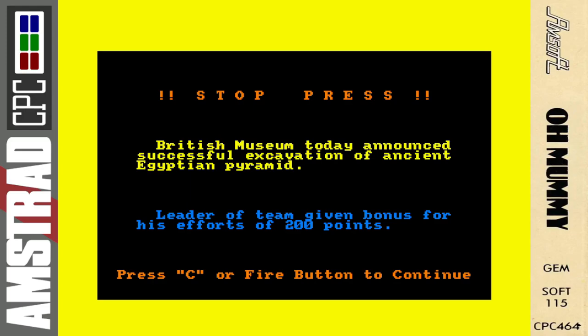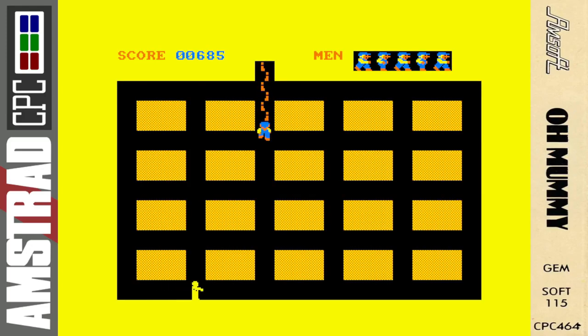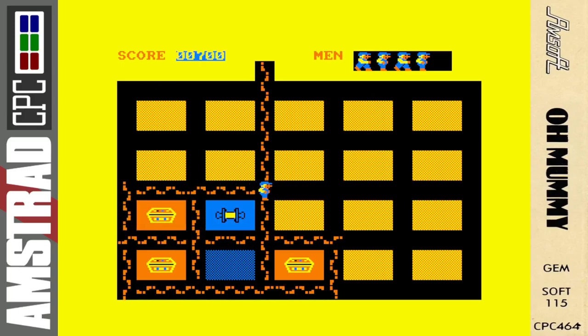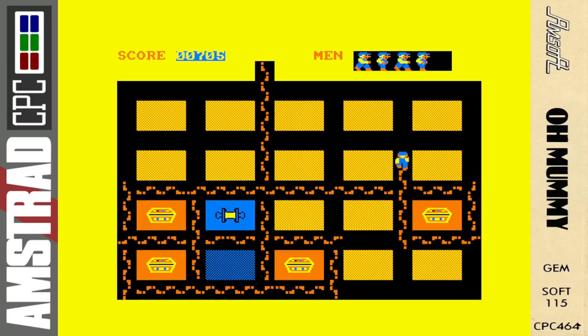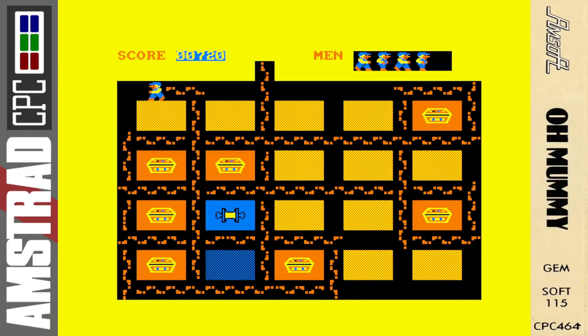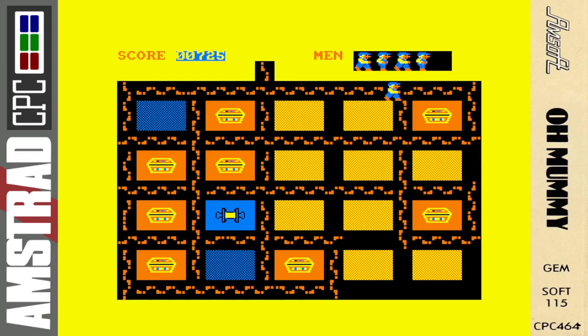A whopping 200 points! For the rest of the video, we'll just have a little goof around on the next pyramid and you'll see that it plays exactly the same as the last one, because we're on maximum difficulty and speed. There's nothing much more to see but a little bit more to talk about. This was released on several other different computers — I didn't realize there were so many versions of Oh Mummy. The original was on the ZX Spectrum, but the Amstrad version has vastly improved graphics, sound, music, and AI, and just plays a whole lot smoother.